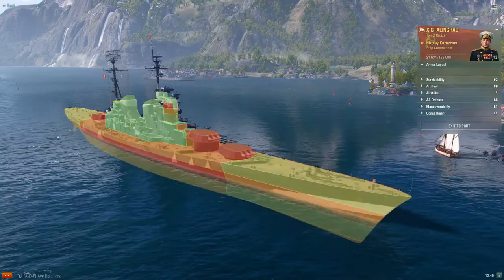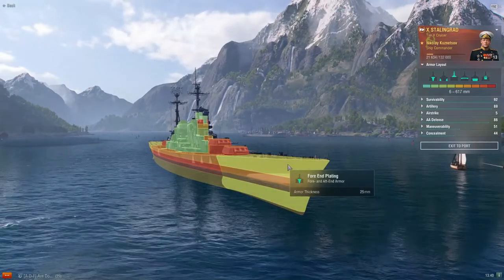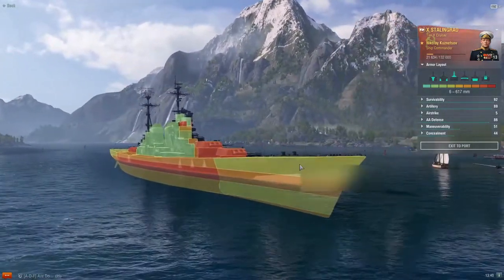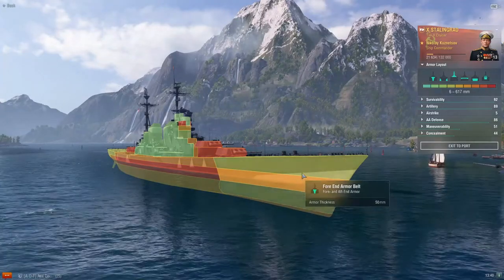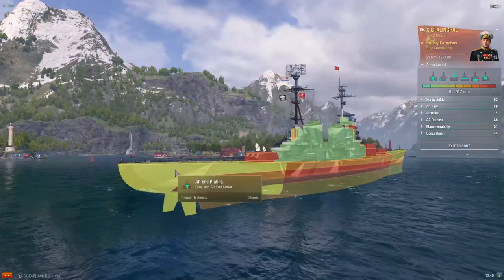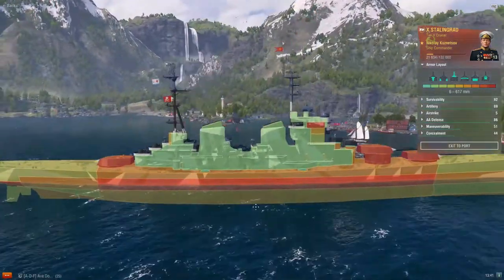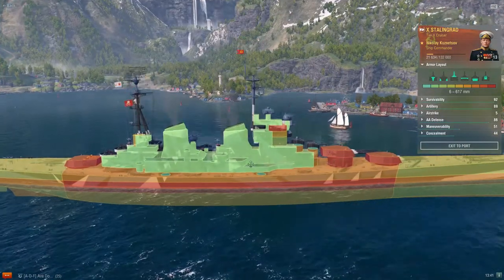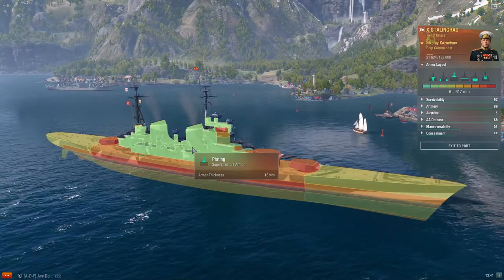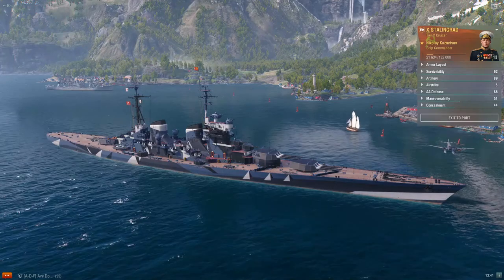Stalingrad is very much a battlecruiser, especially when we look at the armor. The bow has the standard 25mm, but you also have this icebreaker at 50mm. So you control a lot of ships — sometimes they might aim too low and not likely to pen through here. But if they go for the higher part of the bow and the stern, that's when they're going to be able to do more damage to you. Superstructure-wise, 16mm — nothing really fancy there. Being a battlecruiser, the fire duration is 60 seconds, more than what a standard cruiser is. So you'll be taking a lot of fire damage on your superstructure, and this is something you have to be mindful of.